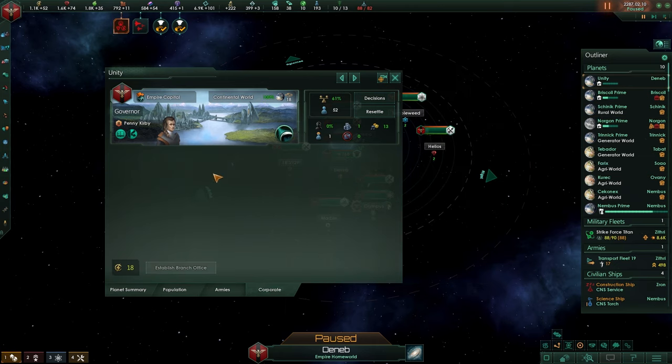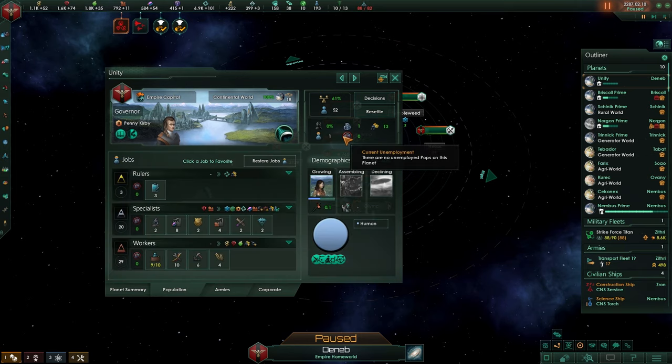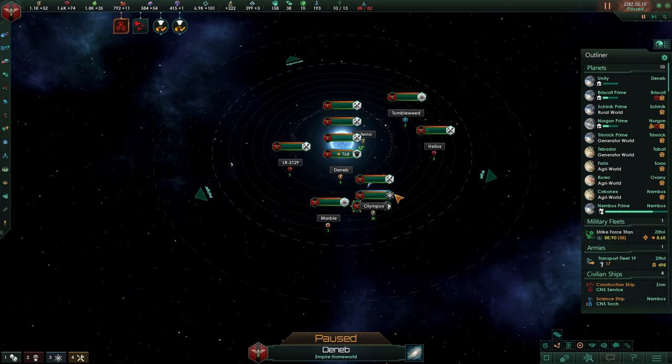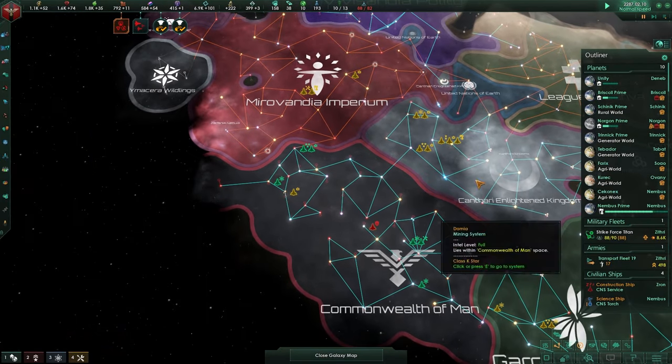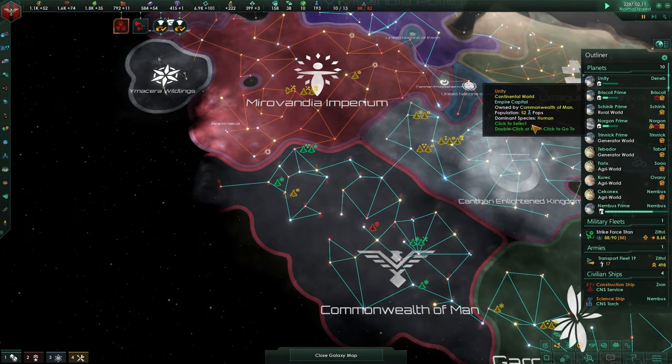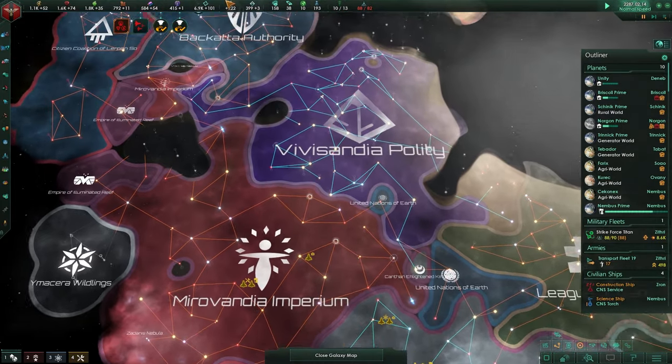Corporate is when you have the megacorp DLC, and this will allow you to build branch offices, but you will need to be a corporate of that. So that's just all about planets for now. Hopefully it was enough for you — if not, do let me know. Let's continue because we've been talking a long time.